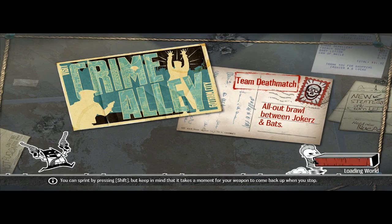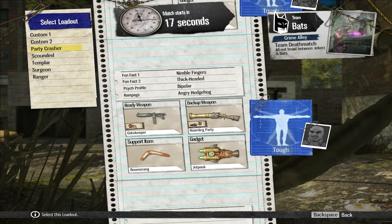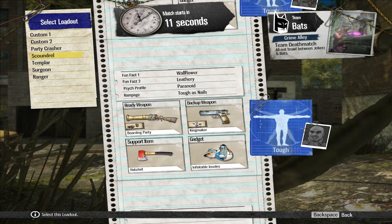The animations are very funny — lots of wacky characters. It really is not a game like the others we're used to. We have PartyCrasher with this type of weapons including boomerang; we have Scoundrel; Templar with a sabre, which is interesting; and Surgeon.